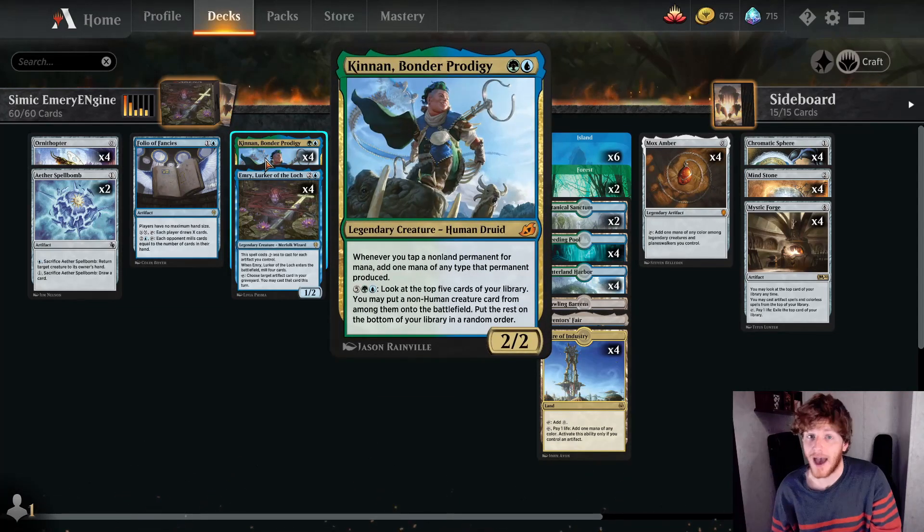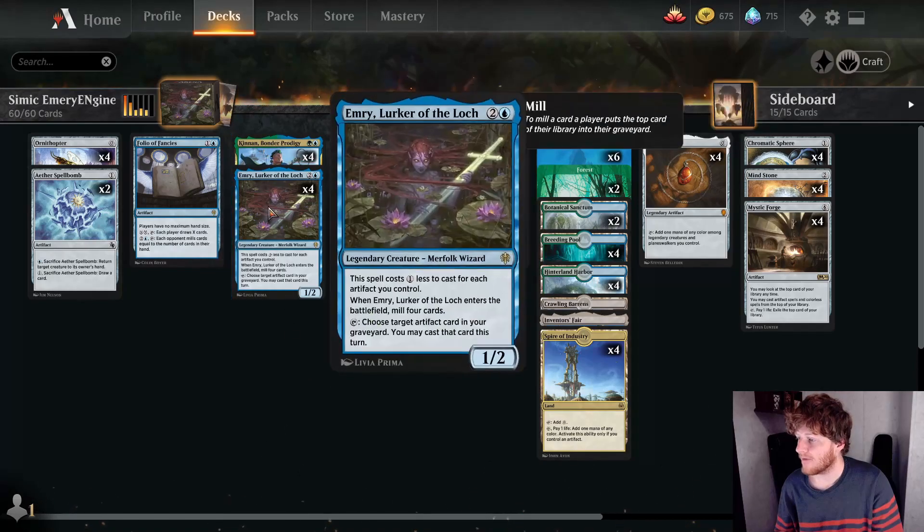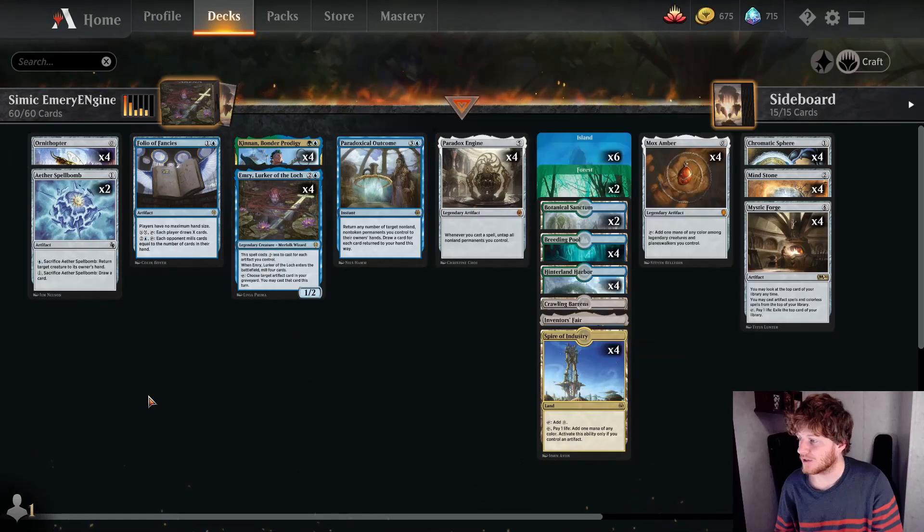Kinnan is not necessary for the deck to function — you do not need Kinnan to win. A lot of opponents try to kill Kinnan thinking I'm going for Ulamog or some crazy creature, but that's not the case. Kinnan is here to double up mana acceleration, and on the off chance we don't have Emry in play, Kinnan can find Emry and put her right into play. Once we have Emry and Paradox Engine, the rest of the deck falls into place.